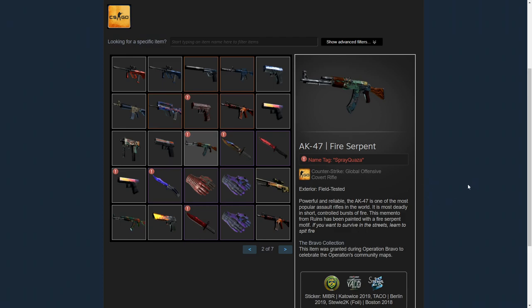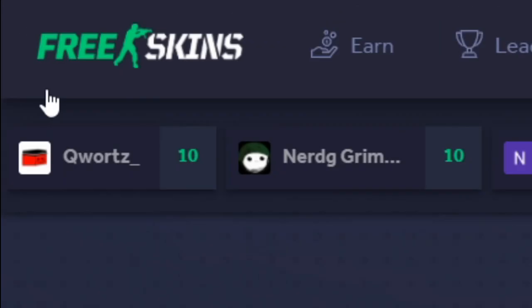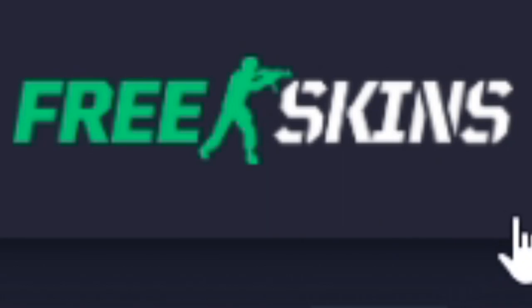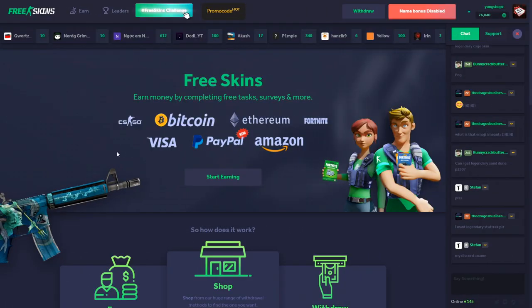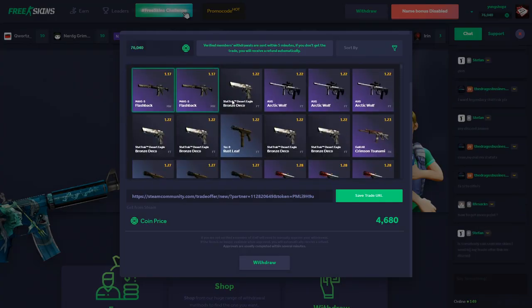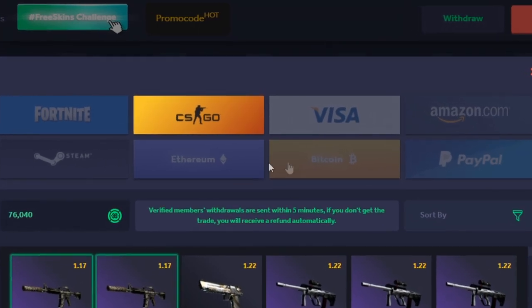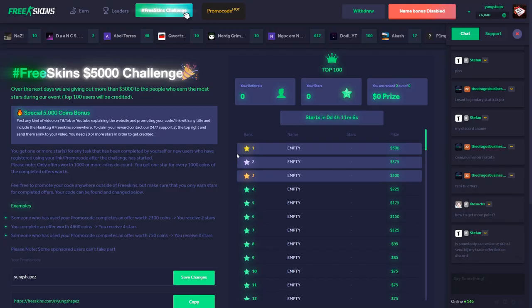For absolutely free — you guys don't have to pay a single dollar, not a single penny. It is free, only now on freeskins.com. If you guys don't know what freeskins.com is, it is a site where you can complete surveys, watch videos, complete offers, and get coins. You can withdraw CS:GO skins, Fortnite, Visa, Amazon, Steam, Ethereum, Bitcoin, and PayPal for free.